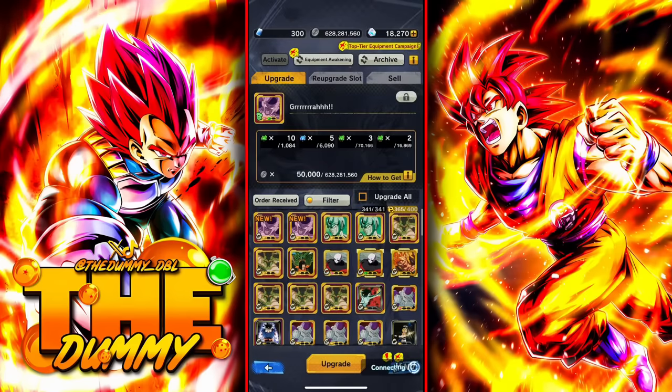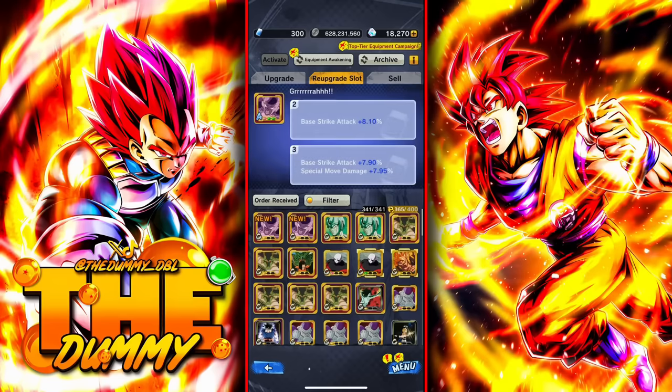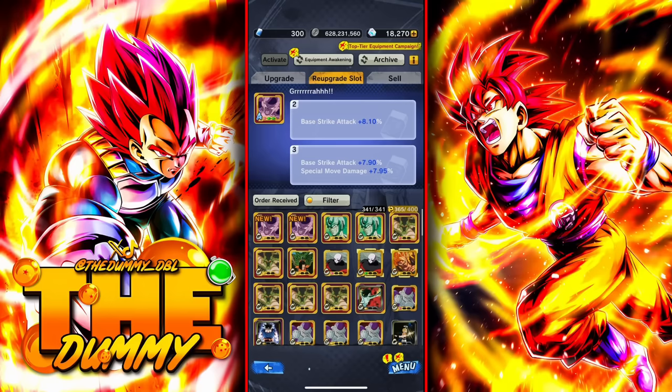So this is when you use erasers. Erasers are the only item in the game that can be used to re-upgrade equipment — or you can use CC, but I don't recommend that unless you spend money on the game. If you're wondering how to get erasers: first, you can buy them in the shop with real money.